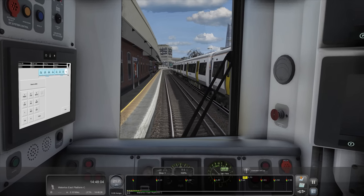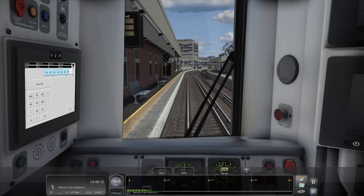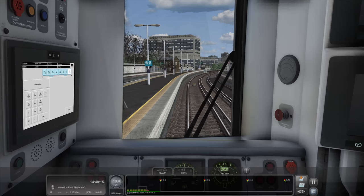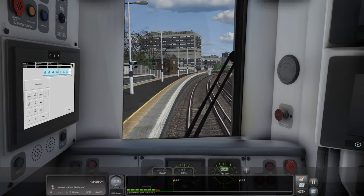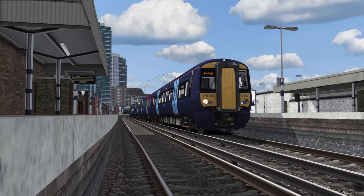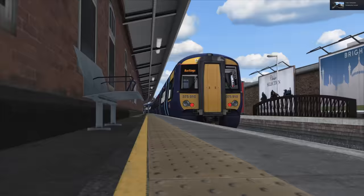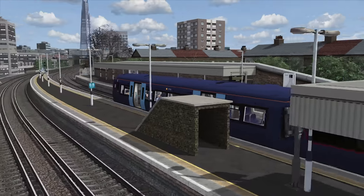We'll have a bit of braking. We want to be a nice, quick, efficient service today - none of this dilly-dallying about. When I'm driving trains it's very much all or nothing. We'll stop at the 8-car board. Doors are open. That's quite a nice shot - it's quite dark but I'll take that. Ferris wheel in the background - I know it's the London Eye. I didn't realise the London Eye and the Shard were so far apart from each other.